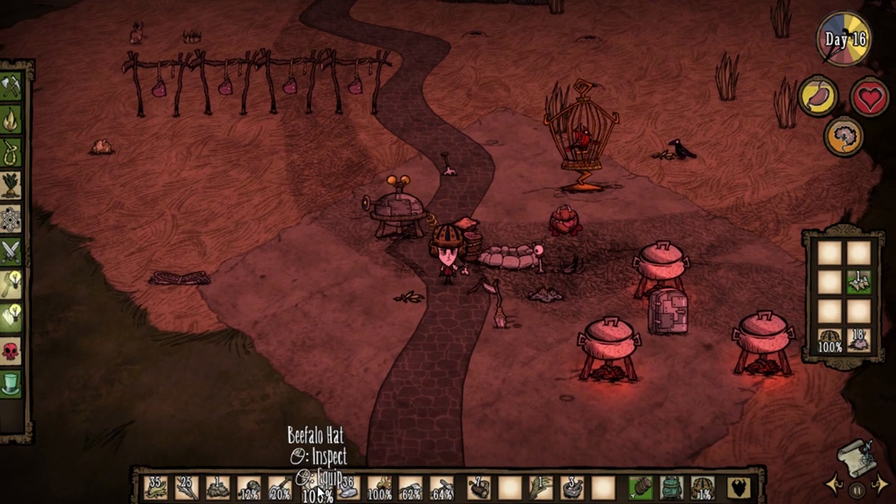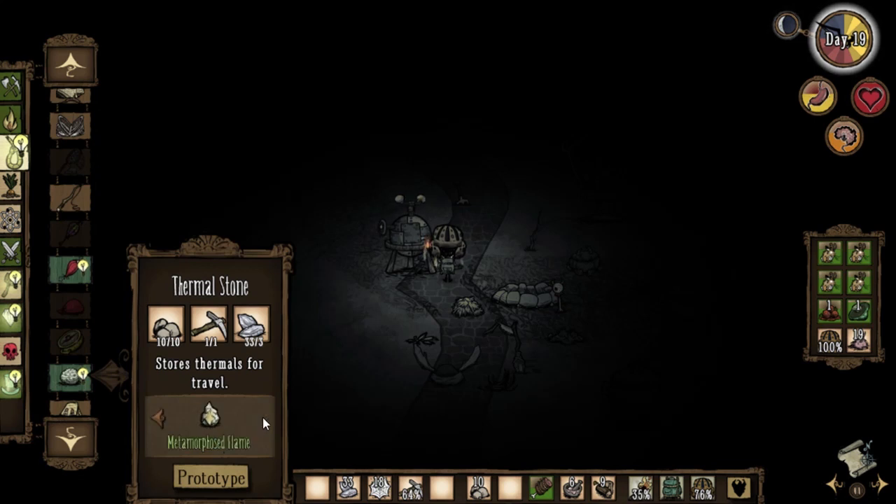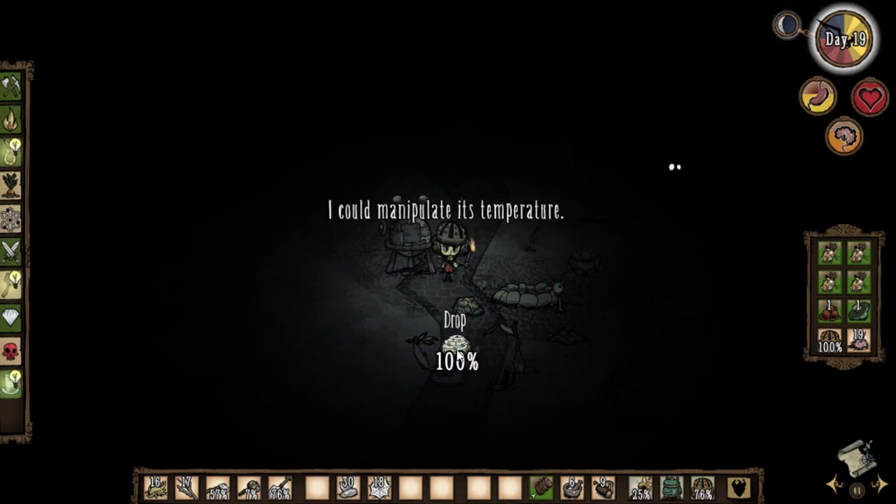And there it is — the beefalo hat. Since we don't need it yet, drop it on the floor for now. And while you're at it, craft a thermal stone from the survival tab, because this item is very useful for winter.